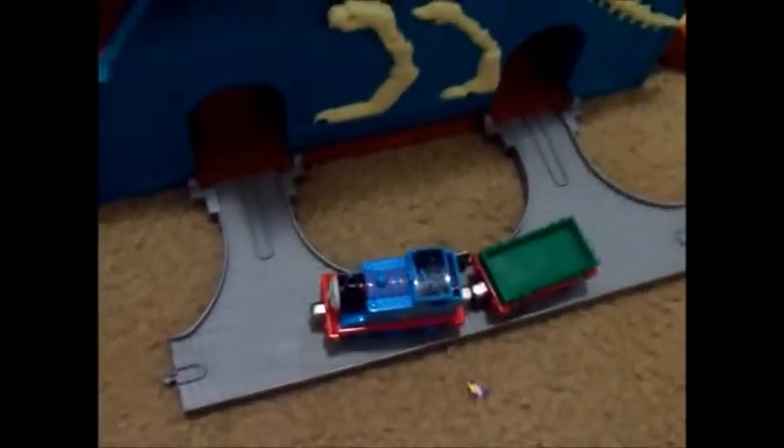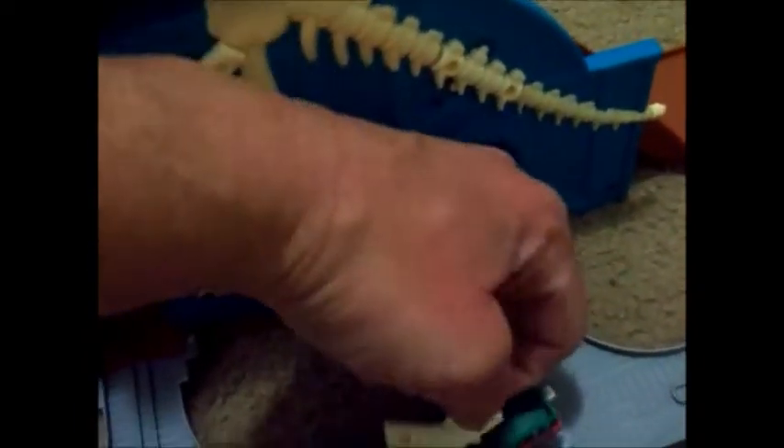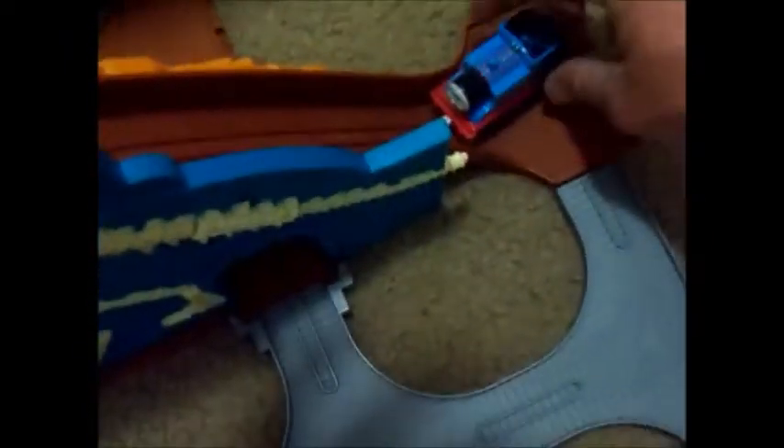On this side he goes through — let's show how it's supposed to go. See these little bones? Thomas is supposed to get them and go through. So here's the fun part: take Thomas, put this one over here, he'll collect that bone and deliver it. You put him on here, he goes up through the Dinosaur Roar, connects with the thing — there's a Dinosaur Roar!